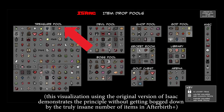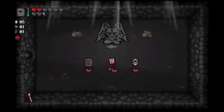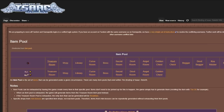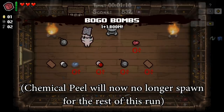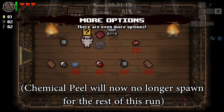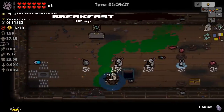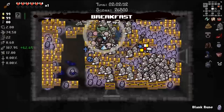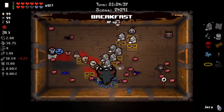For example, the treasure room pool is, as you may expect, the list of items that the game will give you in a treasure room, whereas the devil room pool is only items you'll get as devil deals. There are different sets of pools depending on if you're in normal mode or greed mode, and there are more pools than what you'd think — the wiki has a full list of them. When an item gets spawned by the game, it flags that item and removes it from that item pool. Thus, items that exist in multiple pools — and most items are in at least two — can show up multiple times in a run, although this happening naturally is rare. When an item pool has flagged every item in that pool, every subsequent item that shows up will be breakfast. We call this effect, where every item starts coming up breakfast, breakfasting.